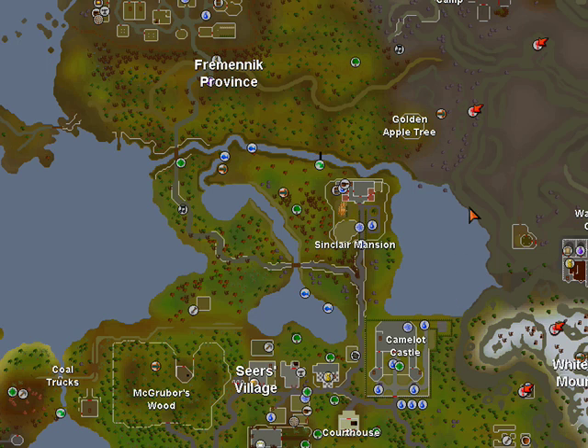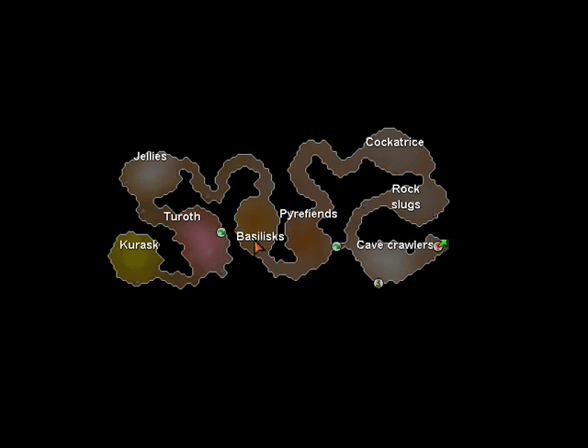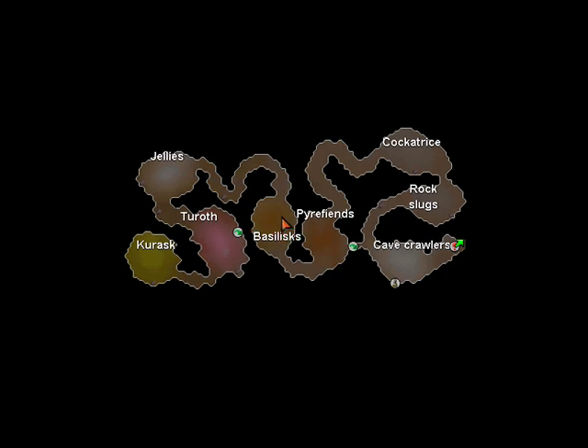To get to the Relekka Slayer Cave, which is right up here at that dungeon entrance, there are a few ways. One is teleporting with the Slayer Ring — that'll take you right outside the Slayer Cave. The other is you can take a fairy ring, which is usually what I do, and it's a short walk. The third way is walking from the Camelot teleport, which ends up right about here, and you just take this path across where you can take the shortcut. Once you get inside, make sure not to attack anything because the Cockatrices and the Basilisks need a Mirror Shield — if you attack them without one they'll drain your stats a lot. They're not aggressive, but make sure not to click any of them.